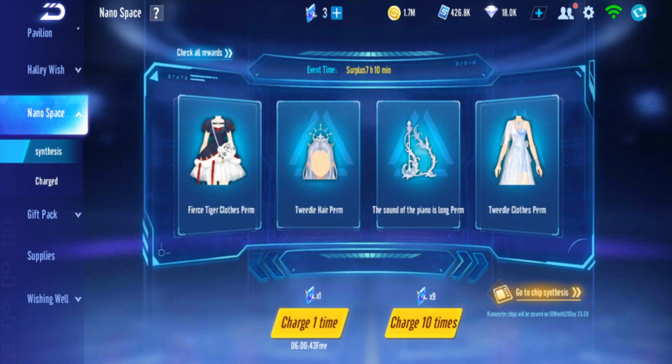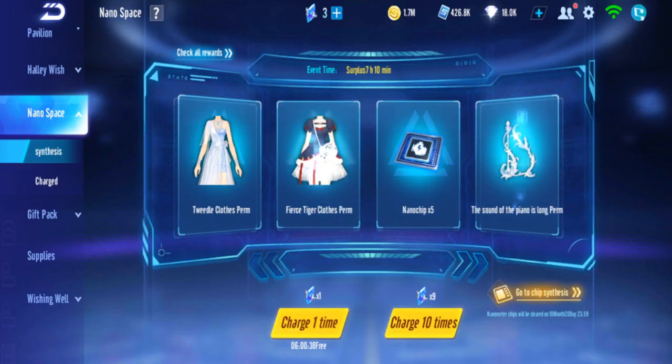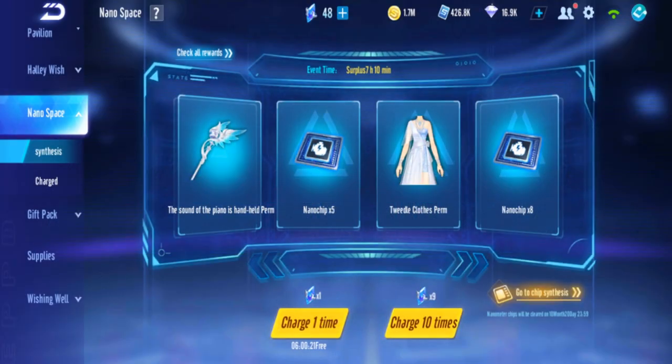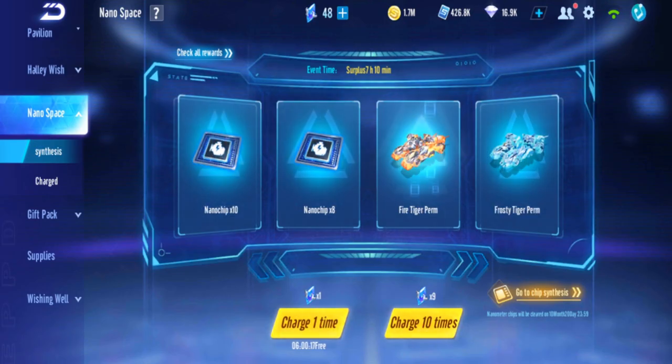Alright, I already did a 9-pull last time so let's just continue from there. I should have bought a crown first — did I? Oh no, I have a crown. I don't think that's a discounted one, I didn't check, but I think it should be fine. Alright, let's start the second 9-pull.